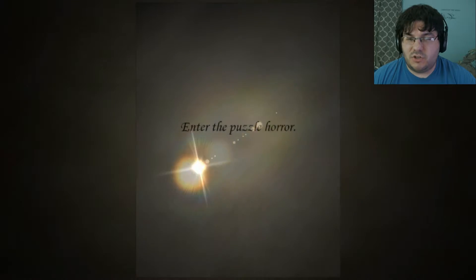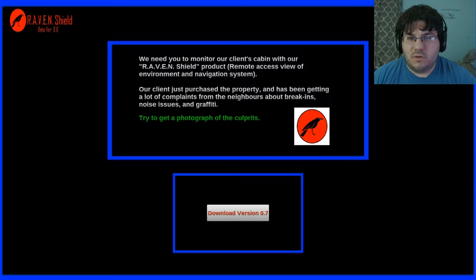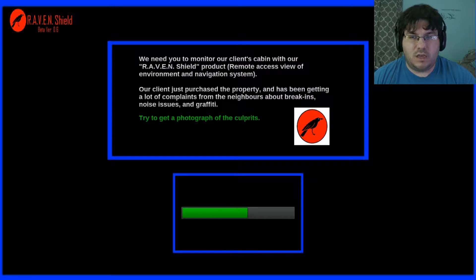I thought I just saw a dude walking around back there. Enter the puzzle horror. Press E to open computer. You need to monitor our client's cabin with our RavenShield product — remote access view of environment and navigation system. Our client has purchased the property and has been getting a lot of complaints from the neighbors about break-ins, noise issues, and graffiti. Try to get a photograph of the culprits.